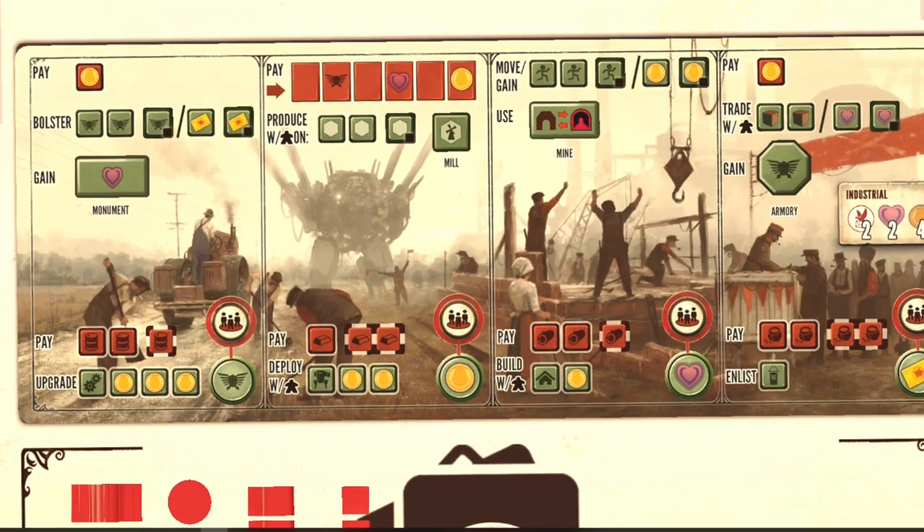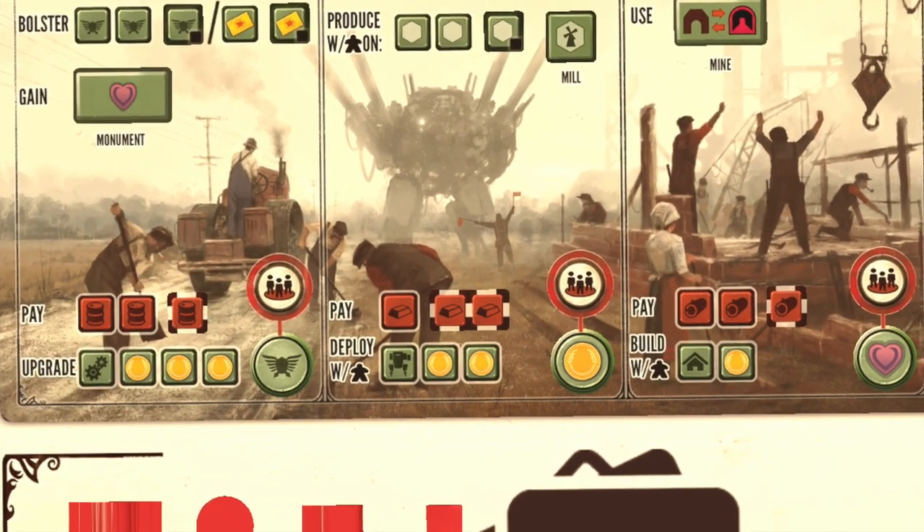The fifth and final strategy Jamie provided was: continue taking bottom row actions even after you have earned the star from them, to reap all the benefits. If you've recruited everyone and you have a three-coin benefit to recruiting, keep doing it. It doesn't matter if you do the recruit action five, six, or seven times — you're still getting the reward. You can keep taking those actions even if you're not adding a new recruit to your board, and you can absolutely keep deploying mechs even if you've already got four on the board.